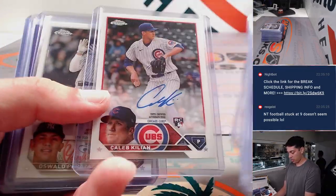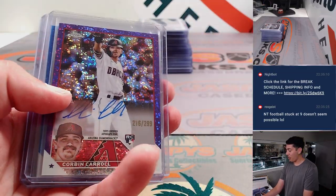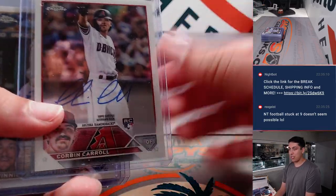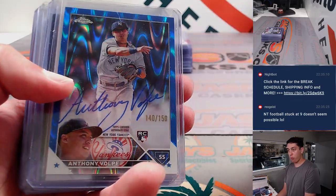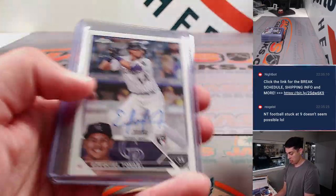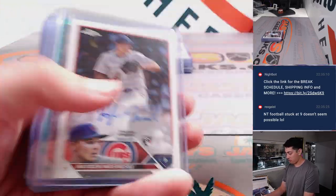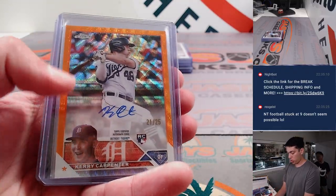Vargas out of 199. There's another Caleb Killian — Caleb Killian was just the sharpest spot you could have picked. Got a Corbin out of 299. There was another Corbin — this was actually the last auto of the break, which was pretty cool. That was Corbin base auto. Volpe out of 150. Riley Green base auto as well. Had a red wave Aaron Judge, which was pretty awesome. Another red — Joey Wymer, 1 of 5 rookie auto. Masataka Yoshida radiating rookies. Kerry Carpenter auto.